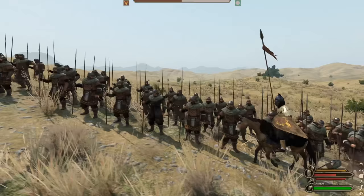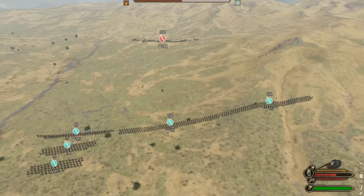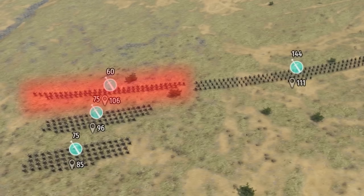For starters, both sides have the exact same army composition. We start with 5 divisions in total, one group of 60 top tier pikemen and the rest mid tier spearmen. The goal is to position our best troops on one flank and load up that side with numerical superiority.